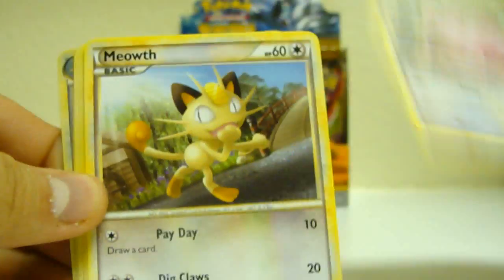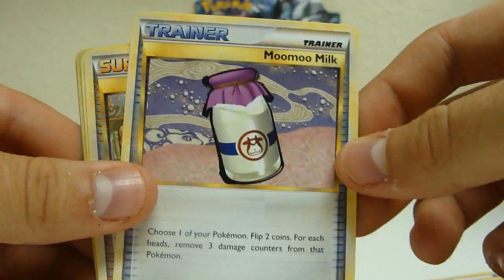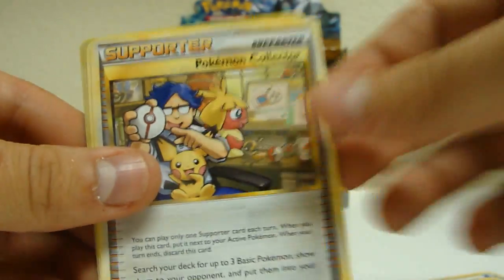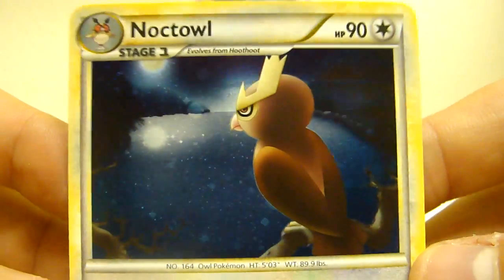Let's see, let's open here. We got Clefairy, Meowth, Water Energy, Pikachu, Cyndaquil. Moomoo Milk — they brought that back, probably from Neo Genesis I think. Pokémon Collector, Pokémon Communications, Switch, and I think my Holographic Noctowl. That is nice.